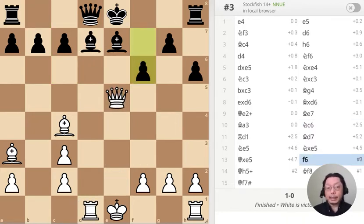Next, the pawn has just threatened the queen by moving to f6. What should I do?